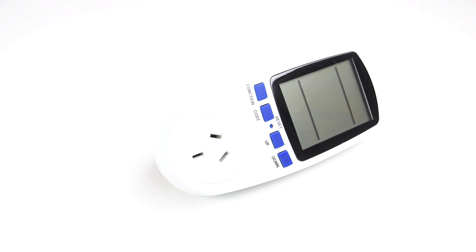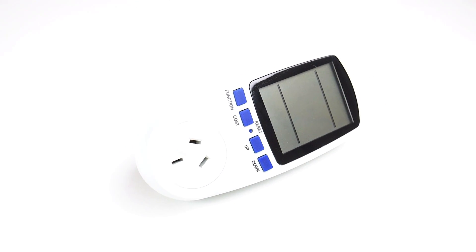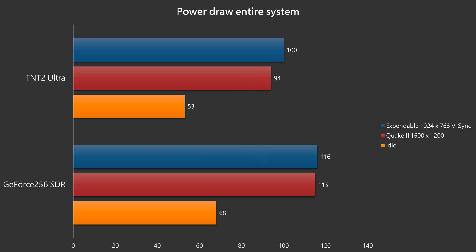A new addition to my channel is a power measurement device. The GeForce 256 does consume more power — even at idle it has a higher power draw. The same goes for gaming with Quake 2 at 1600x1200, and with Expendable at 1024x768 with V-Sync enabled. I'm hoping this will become a power efficiency test to see how much power the machine needs to run Expendable at 60 Hz. Once we get to faster video cards we should see a drop-off in power, but at this point we only have two results — stay tuned for more.